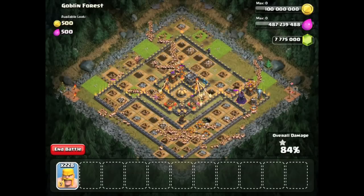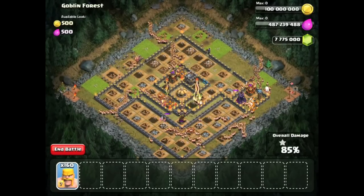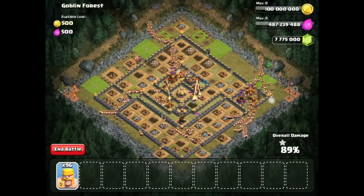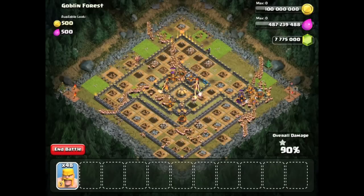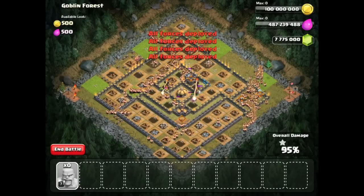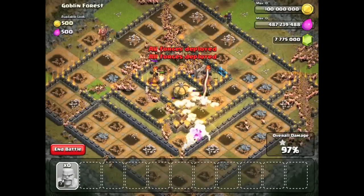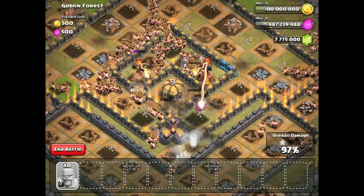The barbarians are completely overwhelming the base — there's probably like a thousand out there. When you get this many troops in a base at once it's definitely going to lag. A hundred more barbarians going in. The only defenses left are the two inferno towers, an archer tower, and an air defense. That archer tower just goes down, the inferno tower is going down momentarily. It looks like the town hall is going to be the last building to fall — all 2,000 barbarians are in.